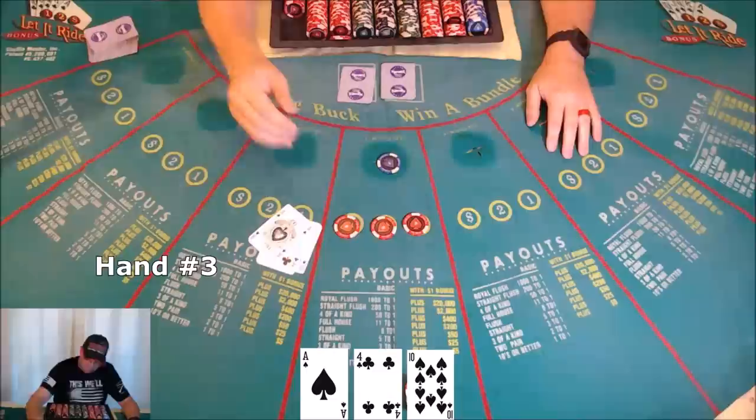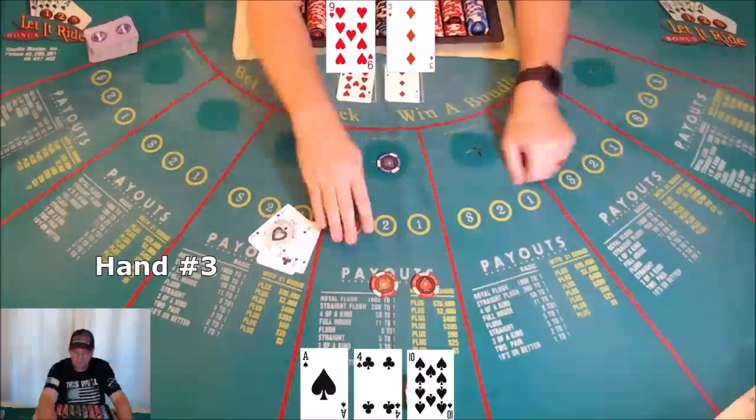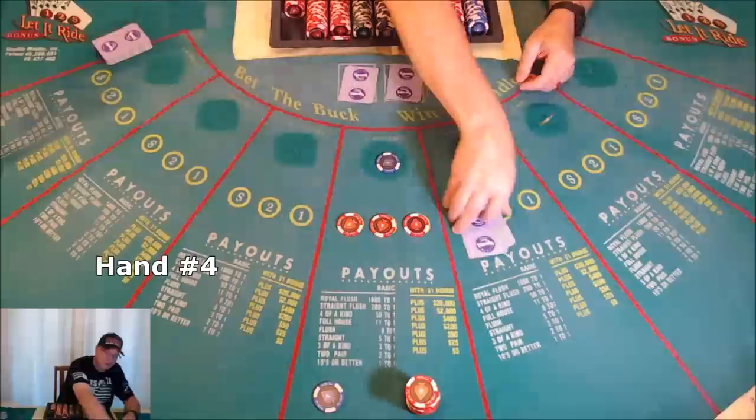Hand three: ace, four, ten — nothing. Scrape, get the bet back. Dealer reveals three — still nothing. Scrape, get the second bet back. Nine — nothing. Both bets lose.